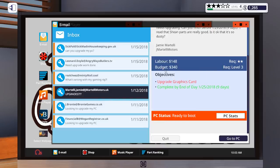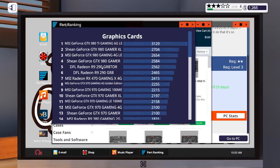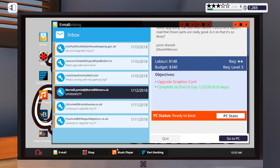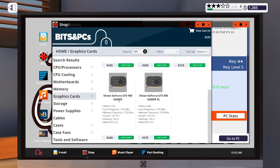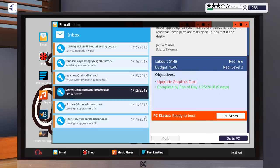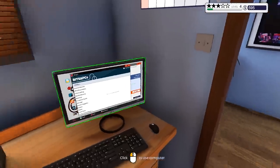We want to give them the best that they can get. The next highest up from that would be a Sheen Geforce GTX 980 Gamer. Let's go back to shop and search 980 — there's a Sheen Geforce GTX 980 Gamer for 340, which is exactly how much they've given us. So that is what we're going to do. We'll go to cart, next day delivery, buy that now — that's going to be 600 generic units of currency.